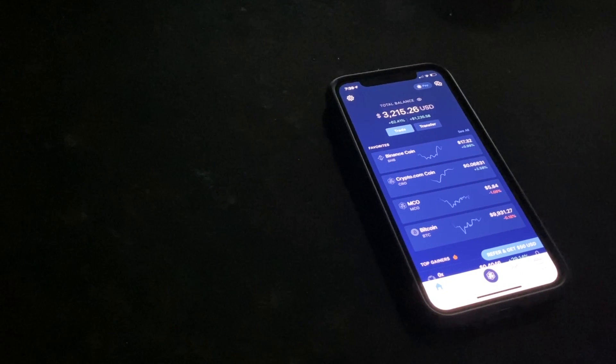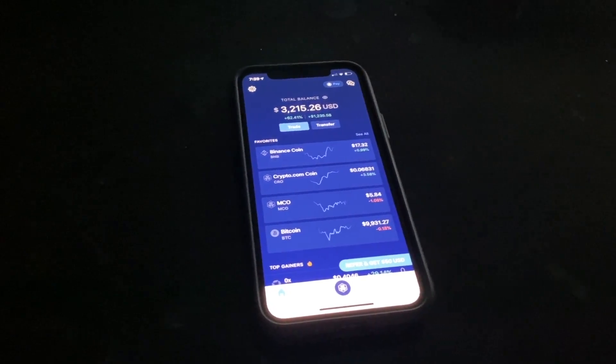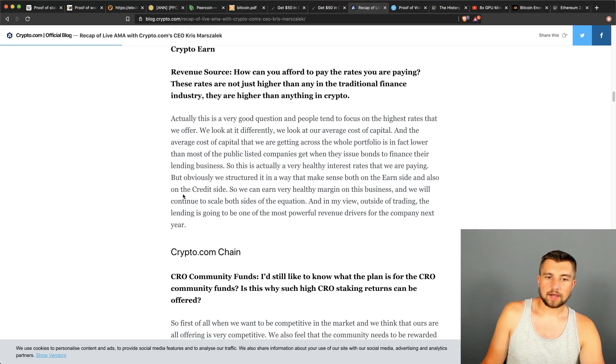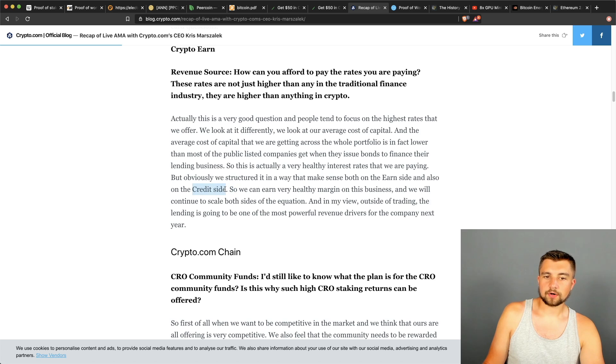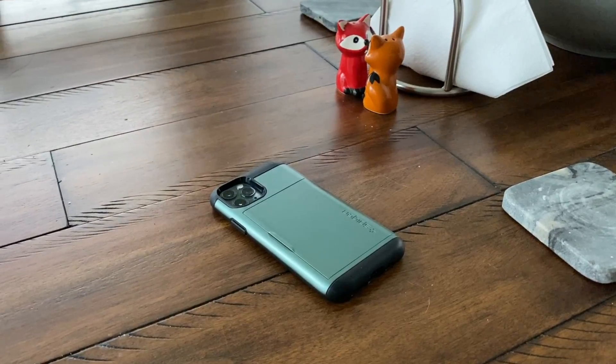They're paying great rates because they're looking at their average cost of capital — finding the balance between the most they can pay on the earned side compared with what they're able to earn on the credit side. Obviously they're not in business to lose money, so the interest rates they give you are less than they're making in total. They think this will be the most powerful revenue driver for them next year, aside from straight cryptocurrency trading.